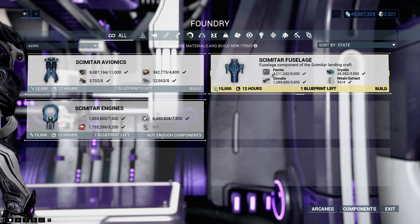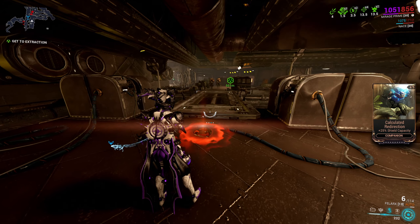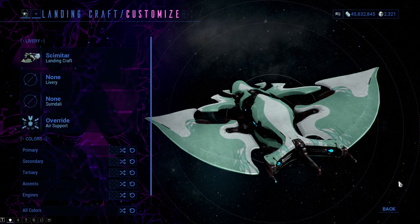It is very important to point out that the different landing crafts only change the outside appearance of the ship. The inside will always stay exactly the same.